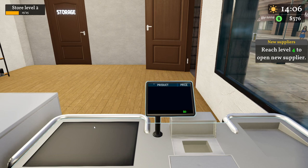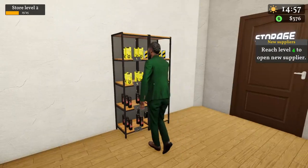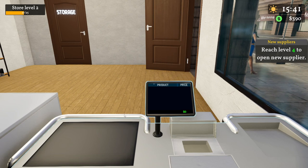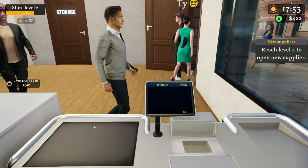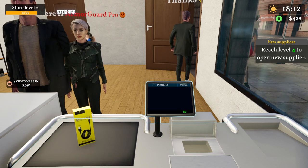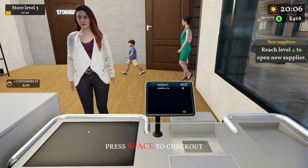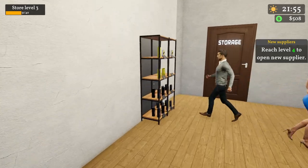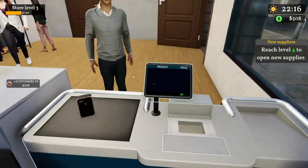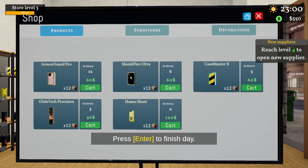Our first customer is coming — let's greet her! Hey, madam, welcome to the tech shop! Press space to check out. That was fun! Looks like our data cable is on demand. We got about 300 dollars from that first wave. People are looking for Armor Guard Pro — here you go! She's going to recommend this shop to her friends. We're almost running out of stock — time to reorder.